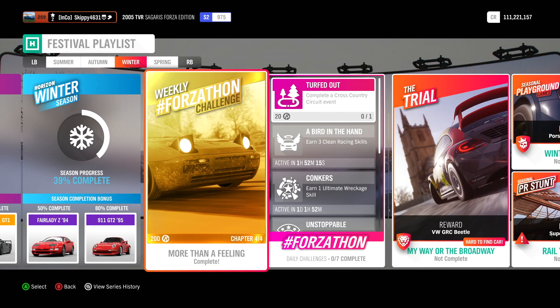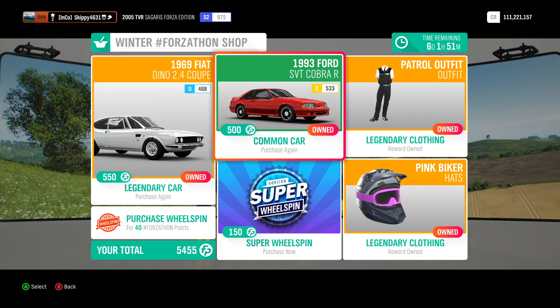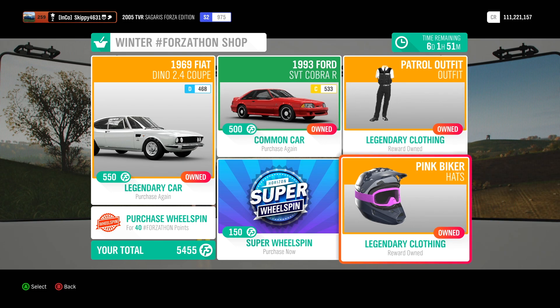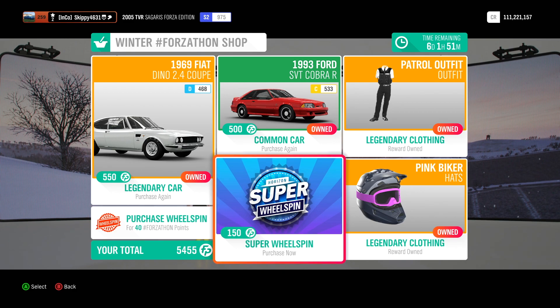That's this week's Forzathon challenges — More Than A Feeling completed. Let's take a look at the Forzathon shop. This week we have the 1969 Fiat Dino 2.4 Coupe for 550 Forzathon points, the pretty rare 1993 Ford SVT Cobra R — the Fox Body Mustang — for 500 Forzathon points, the patrol outfit and the pink biker clothing. If you have spare Forzathon points, grab a normal wheel spin for 40 points or a super wheel spin for 150 points.